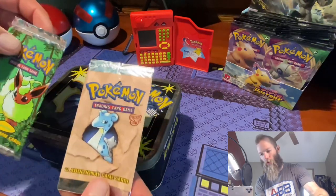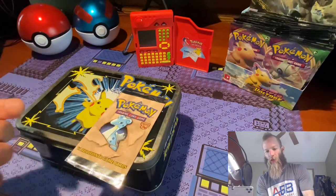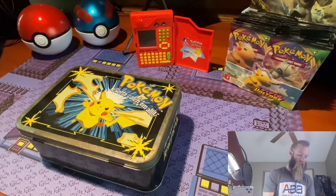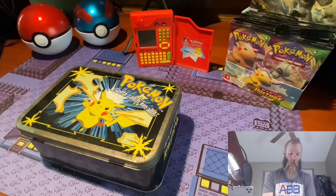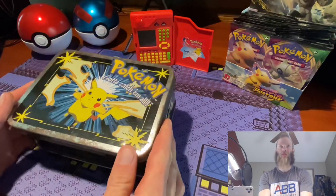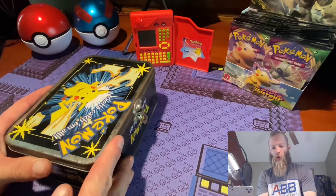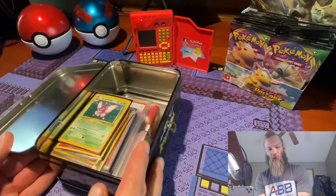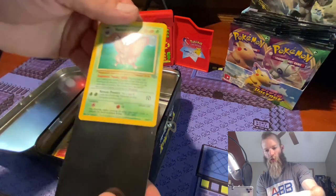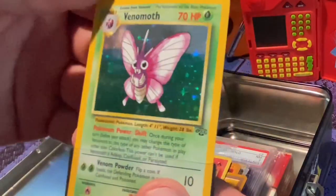We're also going to throw in a booster pack. This is just the artwork from Jungle and Fossil — so these are opened up, they don't have any cards in them. That is what we are going to be giving away, so just comment 'giveaway' and you'll be entered to win. Now let's get into this tin right here. This is an old tin I've had since I was a little kid, maybe 12 or 13 years old. What I've got in there is some stuff that I ordered online this week, and I wanted to show you guys some of the fun stuff that I got.